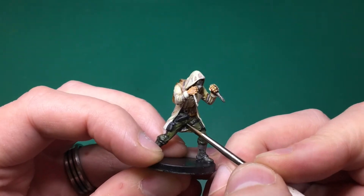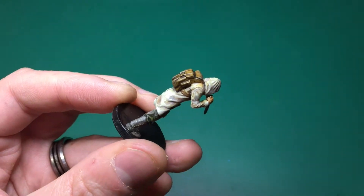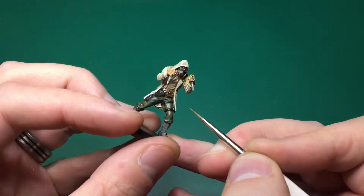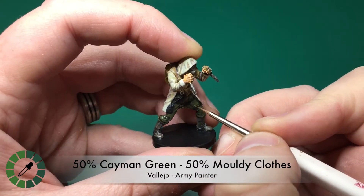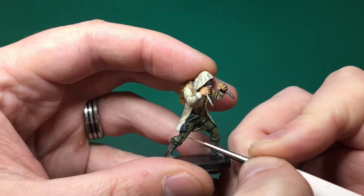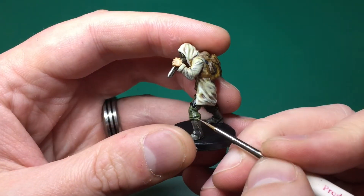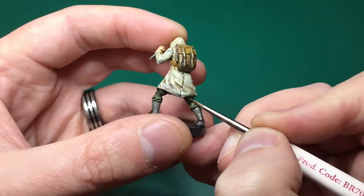Unfortunately my camera ran out of battery so I missed a lot of that — apologies. That was Cayman Green on the trousers, highlighting them back up. Once that thicker highlight was done, I'm using a 50/50 mix of Cayman Green and Moldy Clothes by the Army Painter, applying a thinner layer to all the most raised parts and along the edges of the folds on his trousers to make them pop out a little bit more.